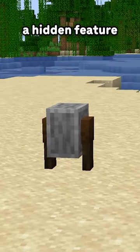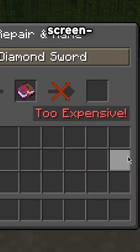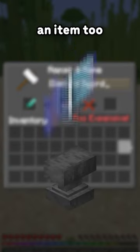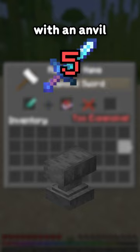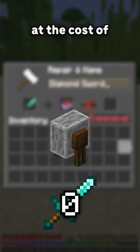However, there's a hidden feature about the grindstone. When trying to create better tools, have you ever came across this screen? This screen is caused when you've repaired an item too many times with an anvil. However, the grindstone has the ability to reset this count at the cost of the enchant.